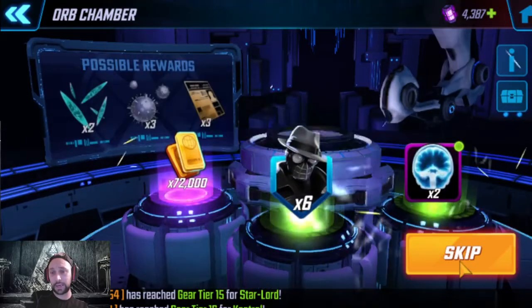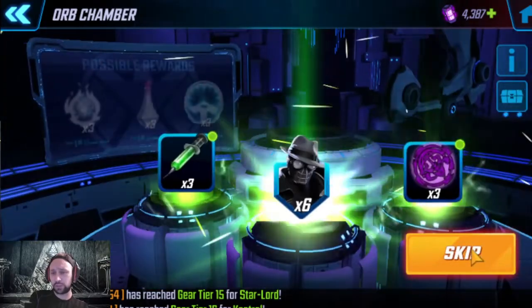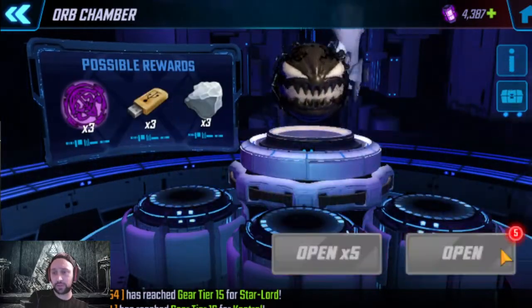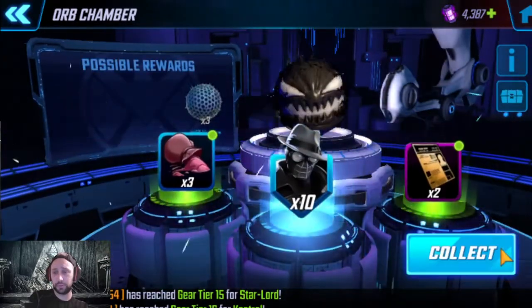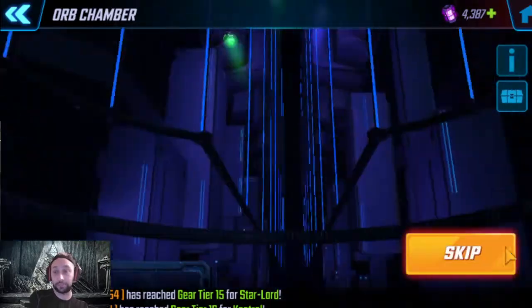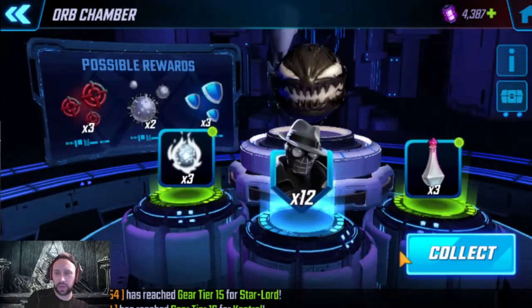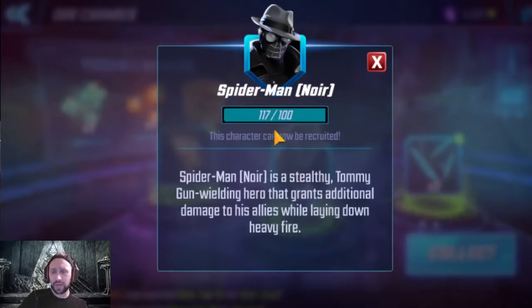Hopefully we get a good drop — I've never gotten the big 180 in the middle, though I think I've gotten an 80 once or twice. We are having god-awful drops — that is four sixes in a row. We get a blue 10 — not terrible, not great. Another green just a little above average, then a blue 12 — not terrible. Managed to get 117 shards total: 55 from the actual orb and 62 fragments.